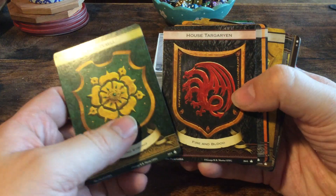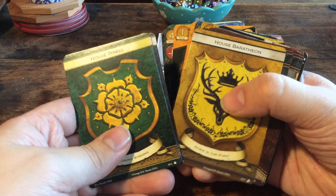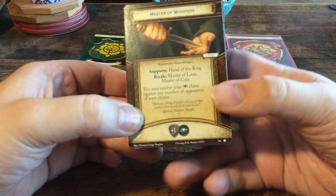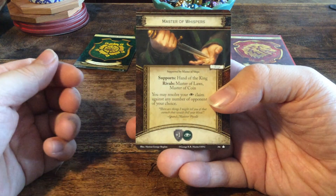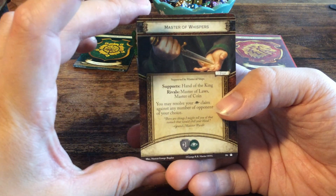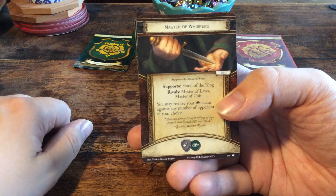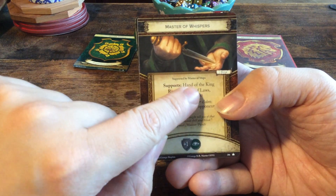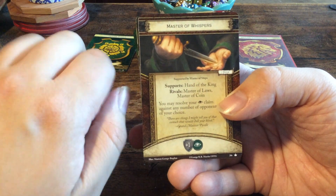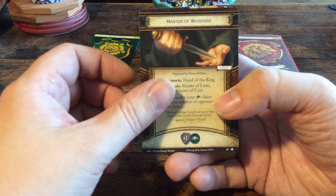We have House Tyrell, House Targaryen, The Night's Watch, House Martell, House Greyjoy, and House Baratheon. Then we have support cards — titles — which is actually pretty cool because this is used in multiplayer. If you play a melee, you just randomly pick a title and you are that title for that round. You can support characters so you cannot commit conflicts against them, or you are a rival in which you get bonuses if you win.